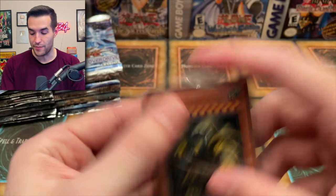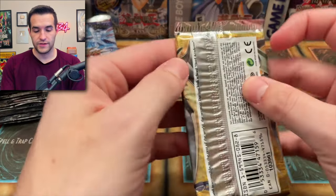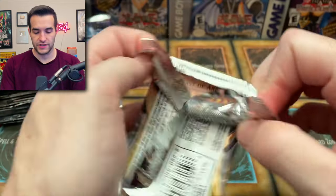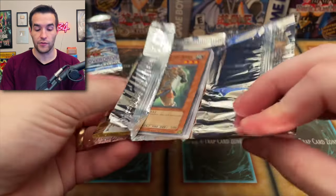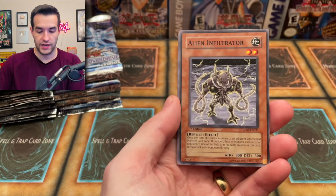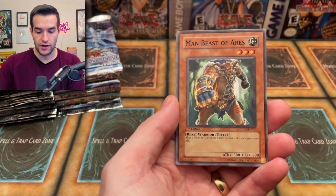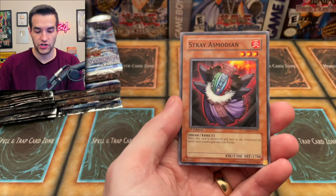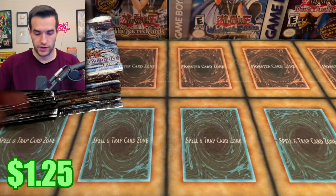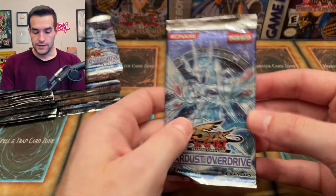We've got ourselves a foil, so it seems like maybe the Stardust Overdrive unlimited packs are pretty decent. The guy I got them from got them from multiple different places, so it seems like maybe the Tactical Evolution he got were resealed, and the rest may have been normal. Chain Healing, Alien Infiltration, Counter Cleaner, Man Beast of Ares, Stray Flush, Stray Asmodian, Instant Fusion, and Dimensional Inversion. Back to Unlimited.